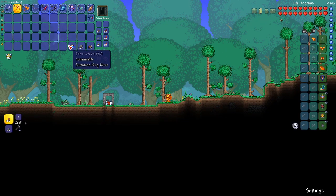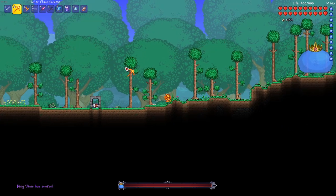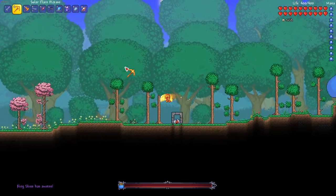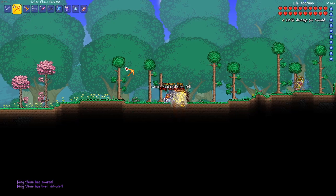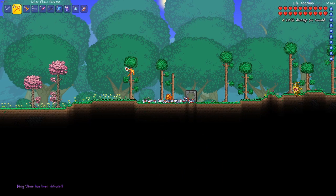All right, here's our proof of concept. Let's see if I can one-shot King Slime with some bunnies. I'm hoping I can get him to teleport right here and then he will kill the bunnies. Yeah, there we go! It worked perfectly.